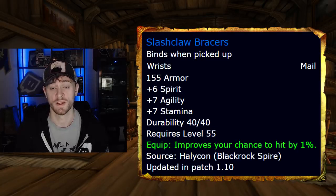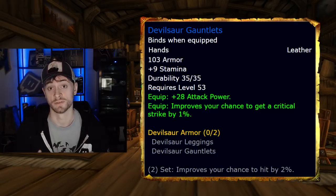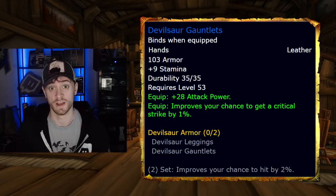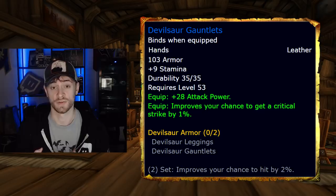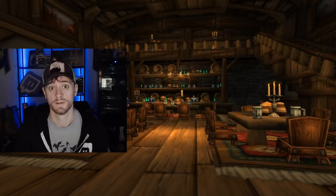It's going to be hard to get, but it is technically your pre-raid best in slot chest piece. Your pre-raid best in slot bracers are called Slashclaw Bracers — these drop off of Halycon, a giant wolf, in Lower Blackrock Spire. These are not going to be that hard to get. For your pre-raid best in slot gloves, you're going to try to get a hold of Devilsaur Gauntlets, a Leatherworking-crafted BoE piece that you can buy on the AH.